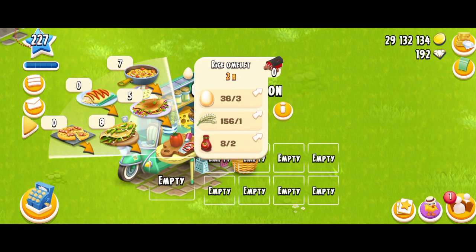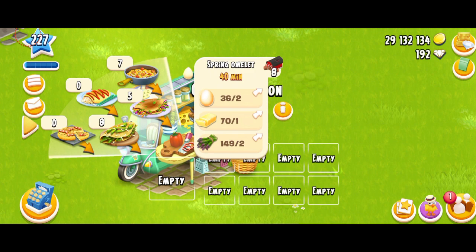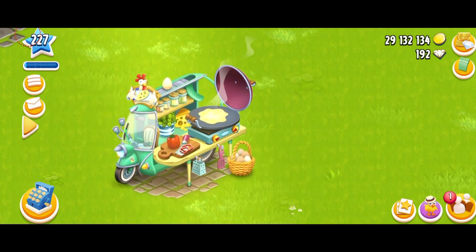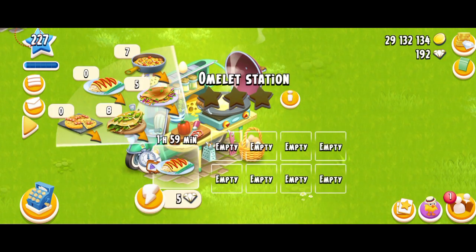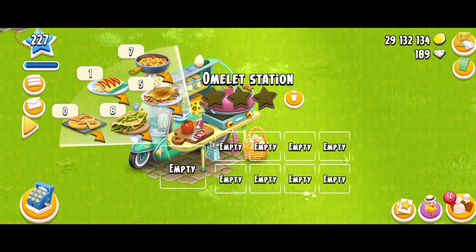The rice omelet unlocks at level 83. It's going to require three eggs, one rice, and two tomato sauce. It's not that easy to make because you're going to need tomato sauce, which is hard to make. It also takes two hours. This would be helpful if you want to fully master your machine. Let's spend some diamonds to see how much XP it gives — okay, that's 68 XP for one rice omelet. That's a lot!